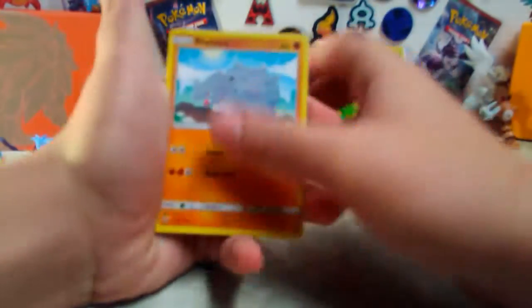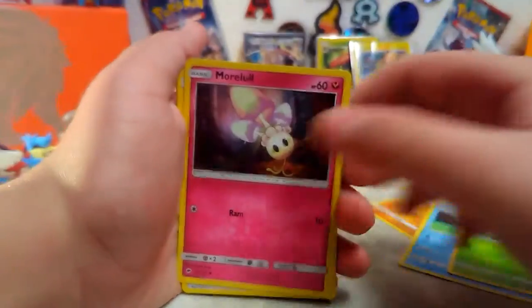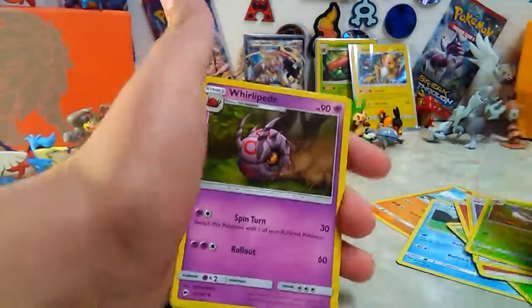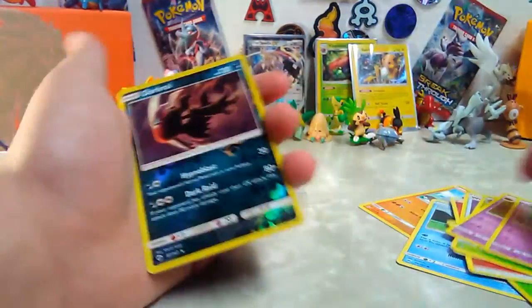Last pack magic! Rhyhorn, knitted Morrel, Caterpie, Morelull, fire energy, weakness policy, Simisage, Whirlipede, dabbing Duskull.